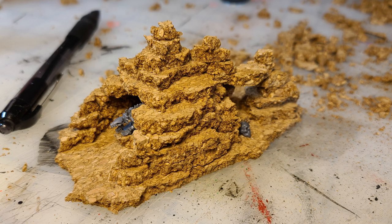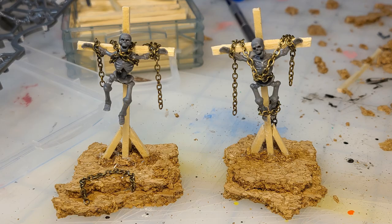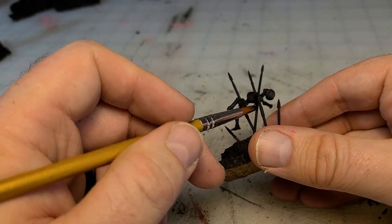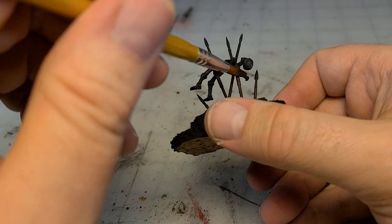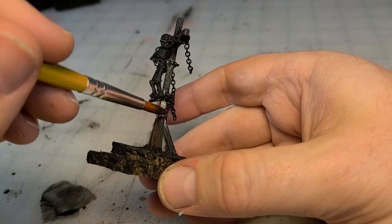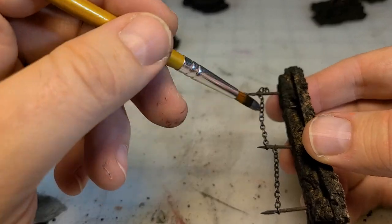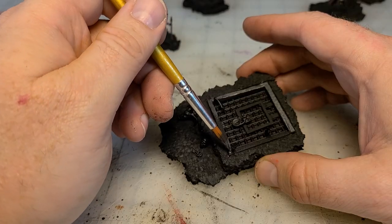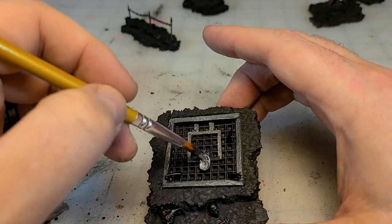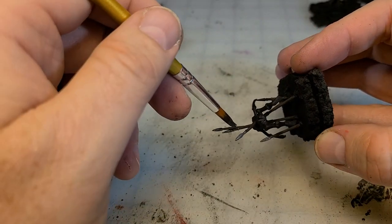I really enjoyed using the bits from some of my undead and skeleton boxes. I took them outside and hit everything with a black spray primer, then brought them back in and hit them with some paint. All the wood is going to get a burnt umber, and then I'm going to hit all of the metallic with a gunmetal gray. I started working in lots of chain and of course the spears.